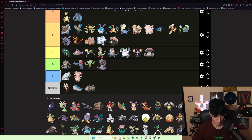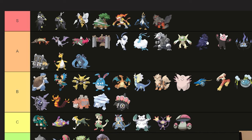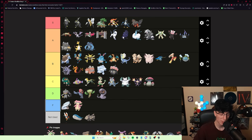Corviknight is really solid. It depends on when you get it — I got a Corviknight late game that didn't do a ton, but it still has such a good defensive typing. It's still a really, really good Pokémon. You get Roost, Defog, Iron Head, Brave Bird, Dual Wingbeat, Body Press — it's a really good utility Pokémon that walls a lot of stuff. That typing is really, really good. We all know how good Skarmory can be.